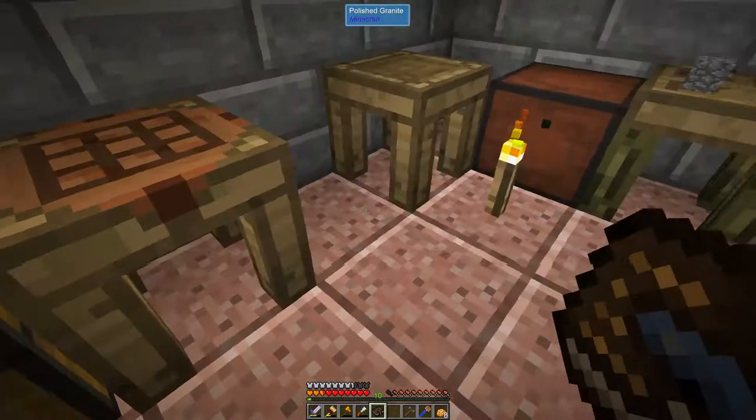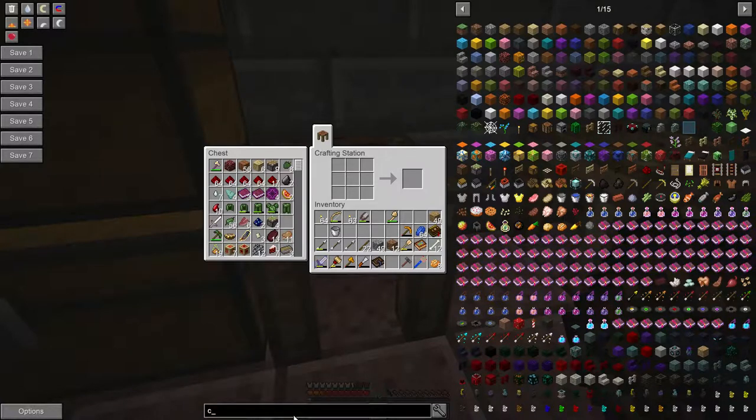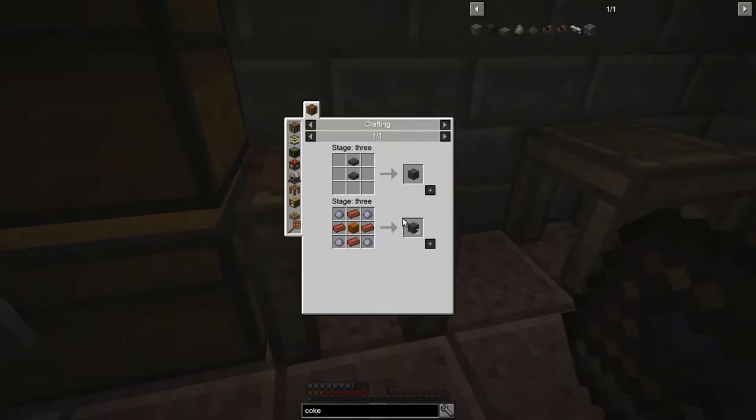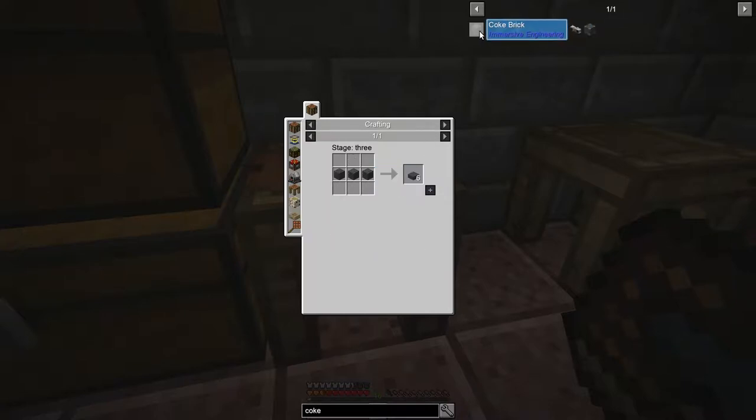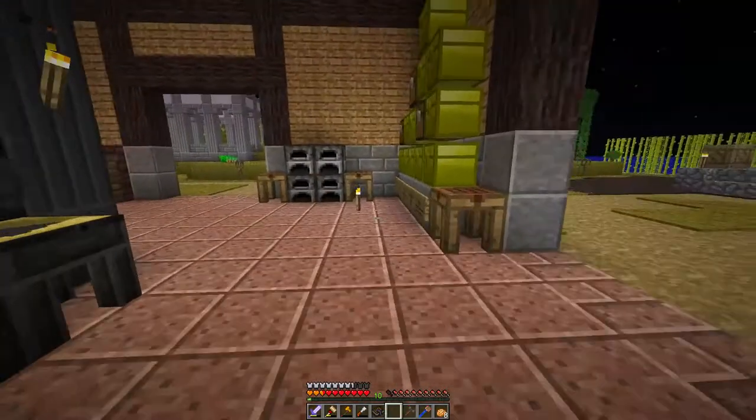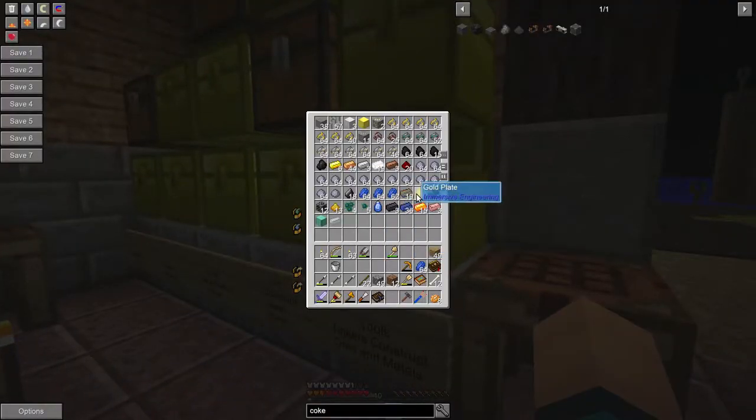Coke bricks — bricks, clay, sand, sandstone. That shouldn't be too hard to make — we have all those things. We don't have coal, and I don't know what I did with the sandstone. Limestone, sandstone and bricks — bricks are easy enough. I'm slowly starting to run out of space.